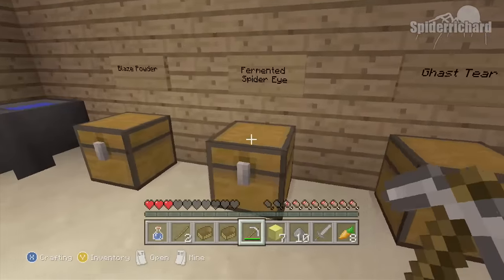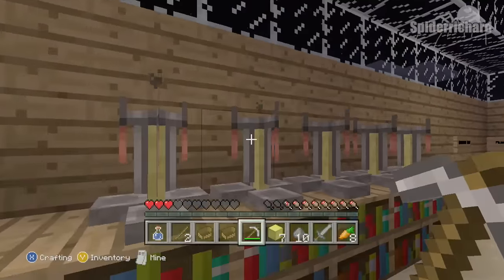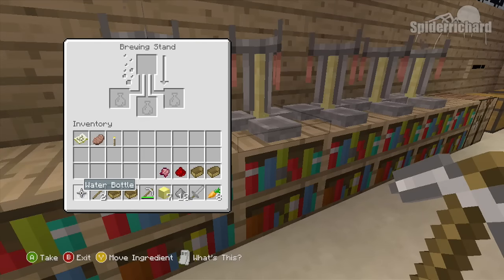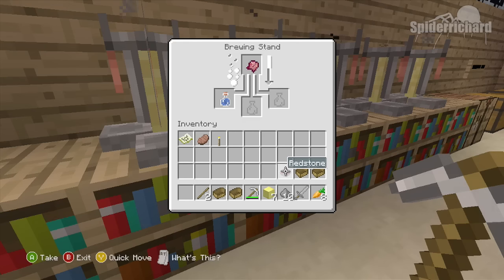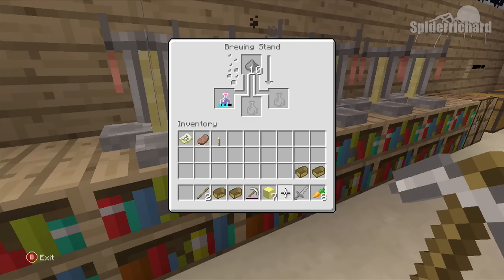Then find the box labeled fermented spider eye, and once you've got that go to the brewing station in the corner. Chuck your vial of water in there and brew your potion of weakness using the spider eye. Once that is done, add in the redstone, and after the redstone is done add in the gunpowder. What we're doing here is making a weakness potion, which is the first step to curing the zombie villager.